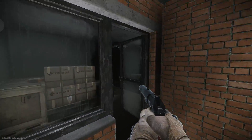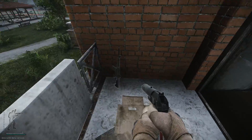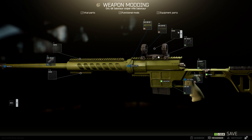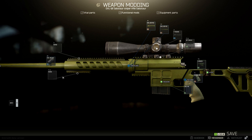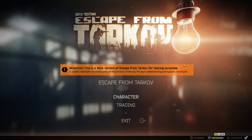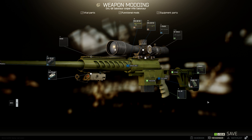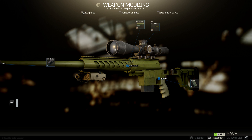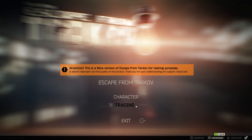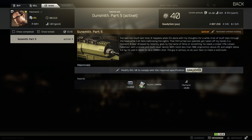The marked circle on Woods and the marked room on Customs are also great places to find DVLs. At this point, you should have acquired a DVL and should have a 34 millimeter ring mount and the loophole optic. The only other thing you need to do is remove the magazine from the weapon and buy either an AMPEQ laser or an LS321 laser from Skier or Peacekeeper. Once you've attached everything onto the DVL, congratulations — you've completed the task.